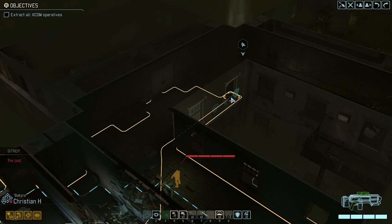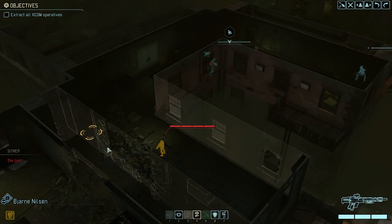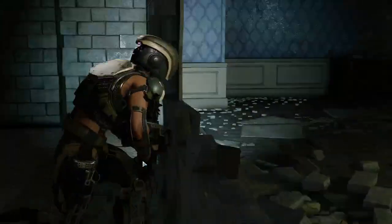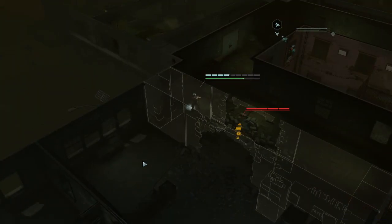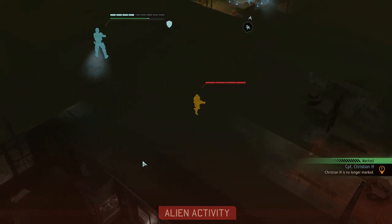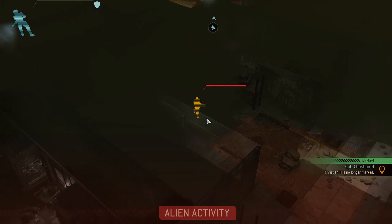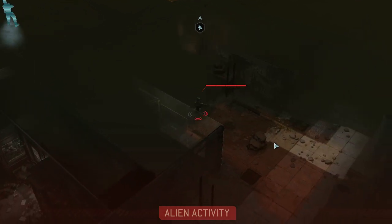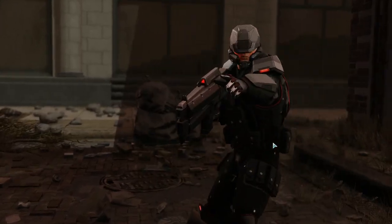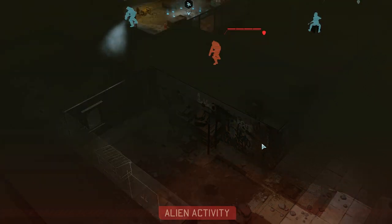Let's move all the way here and move him behind the wall. The most important thing is to always stay out of line of sight — we're doing this the best we can. We're no longer marked. We're probably gonna reveal him now because Bakira is right above him — yep, we were correct. We're still good with this; if he goes up we'll make sure that he dies somehow.